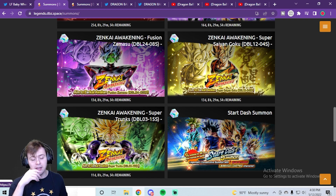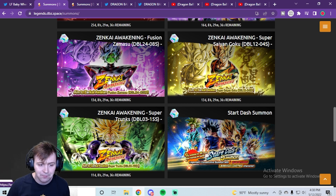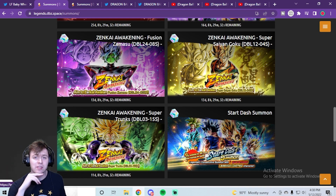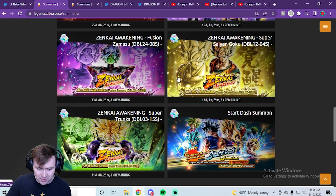If we get a purple God Ki unit, a lot of people have been on the MUI Goku train. He definitely could be coming — I'm not ruling it out — but I wouldn't set your hope levels too high just yet. If it is MUI, that would be interesting because we already have UI Sign who's purple, so MUI would basically replace him. You shouldn't be running UI Sign anyway — the amount of times people use him and get one-shot is far too high.